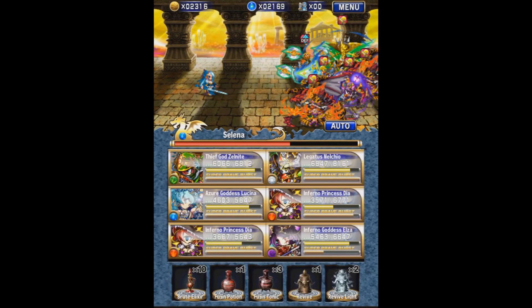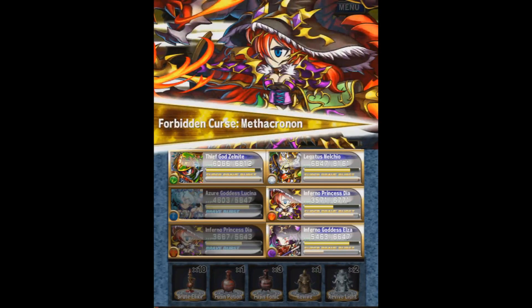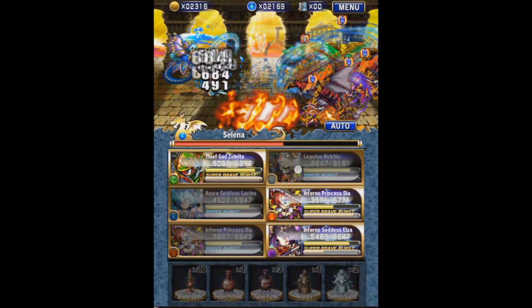I only used one Fujin on my Dia. If you guys didn't know, both Dia's BB and SBB give everyone in the party Thunder element to their attack, which is really useful for the Selina dungeon because Selina's water and Thunder's good against water.